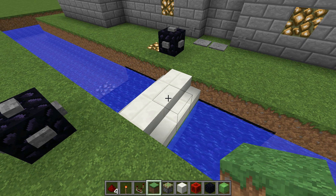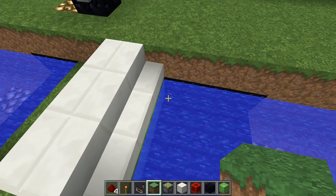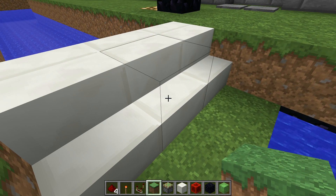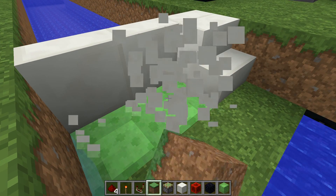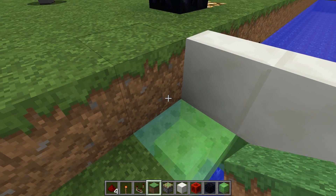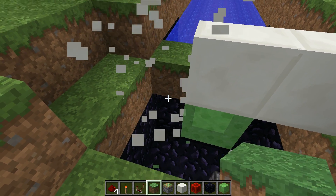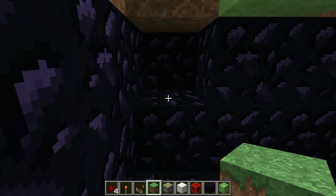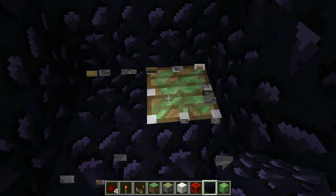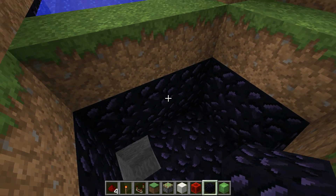The other major advantage of this design is that the redstone is completely separated from the moving parts. The pistons are encased in obsidian, meaning that if a creeper exploded, for example, none of your redstone would get washed away. As you can see here, if you remove all the moving pieces of the bridge, there are no holes.